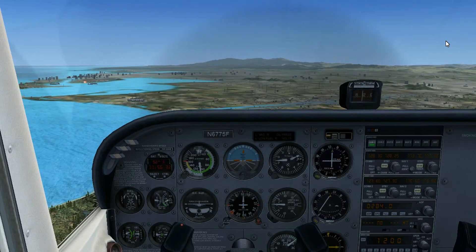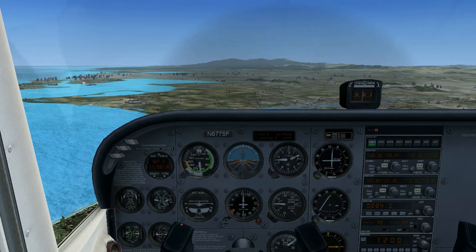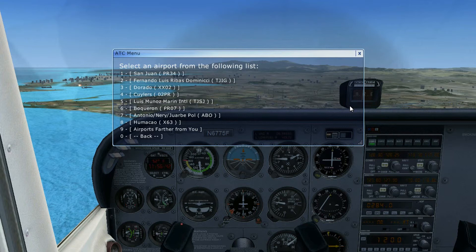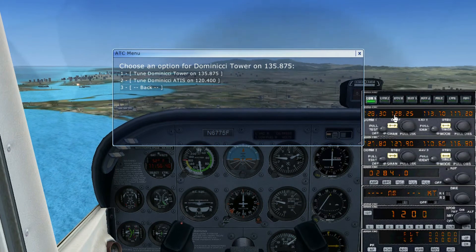Hey guys, Symbier, FSX Flying Academy here. Today's subject will be on how to land. First thing we gotta do, we gotta contact the tower of the airport we wanna land to.